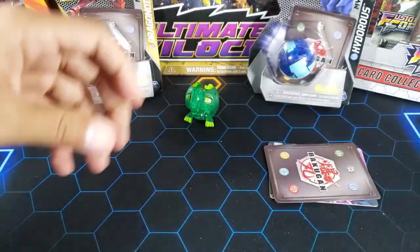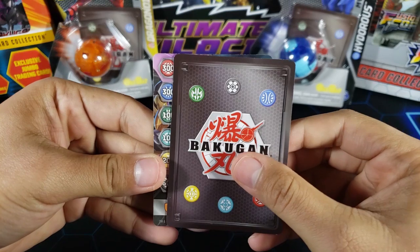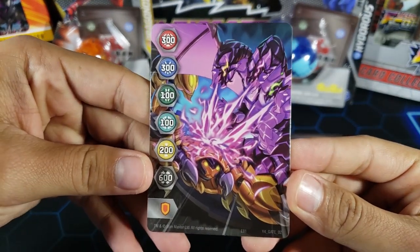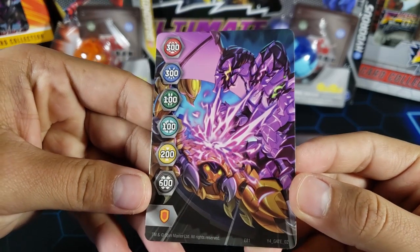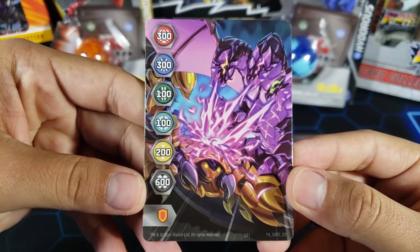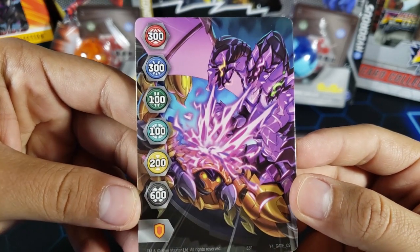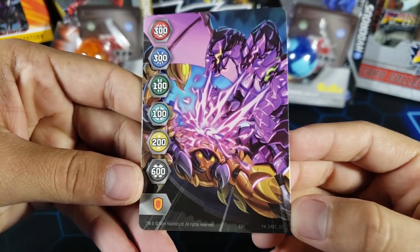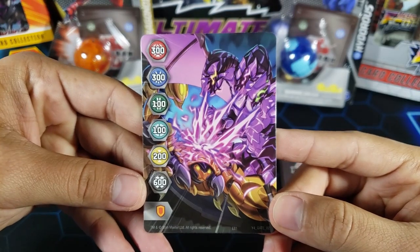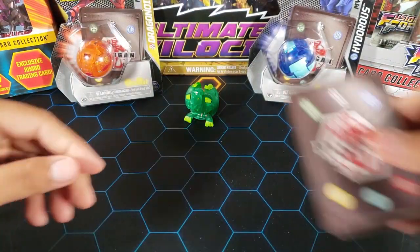Let's take this out, and first we're gonna be taking a look at the gate card to see if we have a new one. We do — we have this Nilius hitting a Pintator. I got confused at first thinking it was Scorporos, but it is a Pintator doing some damage. Gate card number two of Year 4, as you can see — Y4. Pretty cool, I'm happy about these new gate cards, I love them.